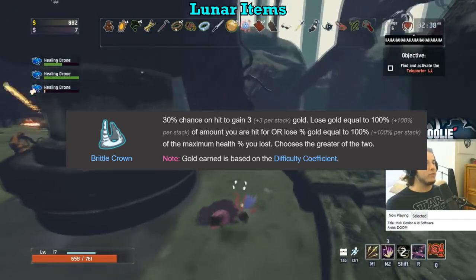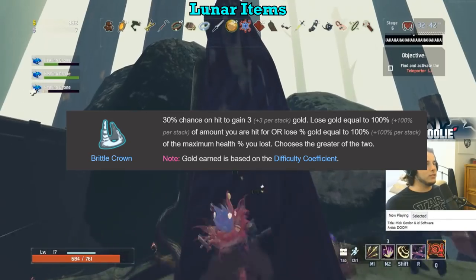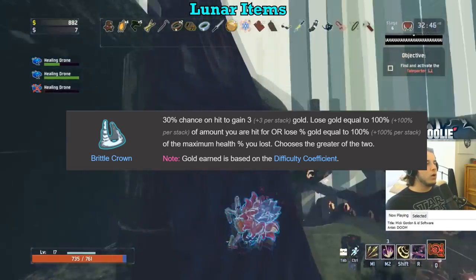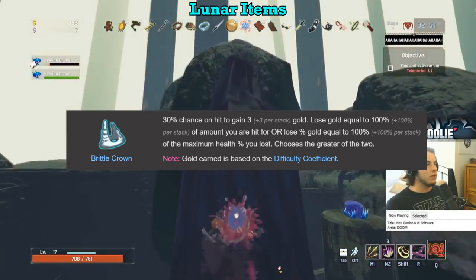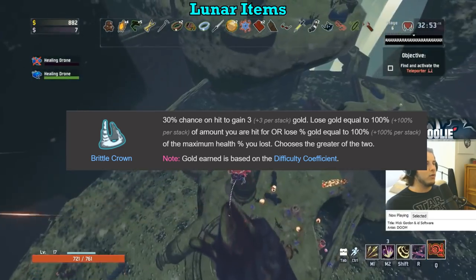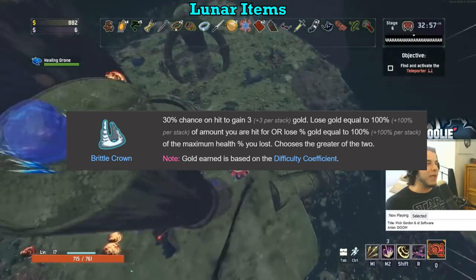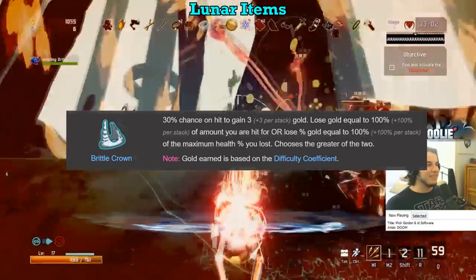Brittle Crown gets a D. If you block the hit with teddy bears, you still lose the gold. If you take fall damage, you lose the gold. You can make this item work if you get a super god run going with tons of shaped glass and a Royal Capacitor with instant cooldowns, but if you're at that point, guess what you don't need any more of? Gold. Terrible item in like 99% of runs — D tier.